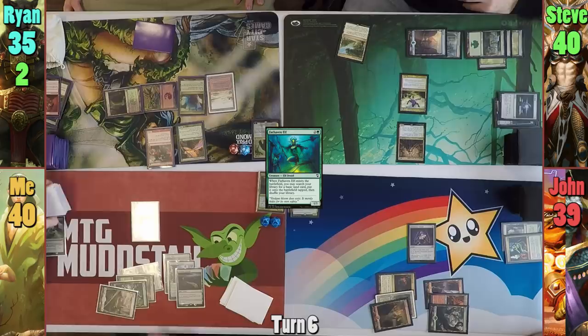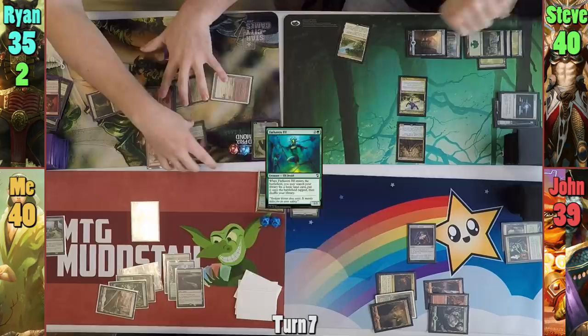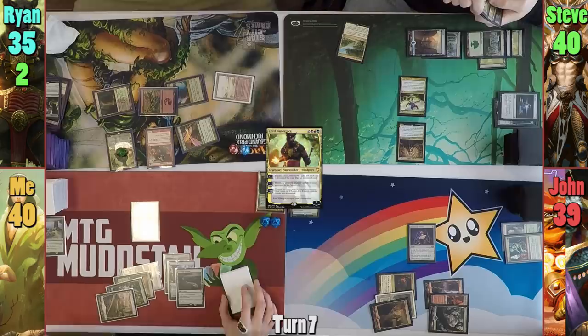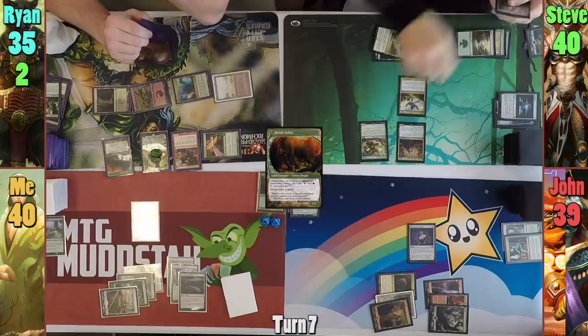Rhyne is a bit land-starved and pays five to cast Lord Windgrace, tapping his Birds to help pay. He then upticks his Planeswalker, discarding Burgeoning and drawing one. A Dryad Arbor hits the field and Rhyne passes to Steve. Steve plays another Forest, then taps out in his main phase to cast a Genesis Hydra where X is six. He does a pseudo-cascade revealing the top six cards.